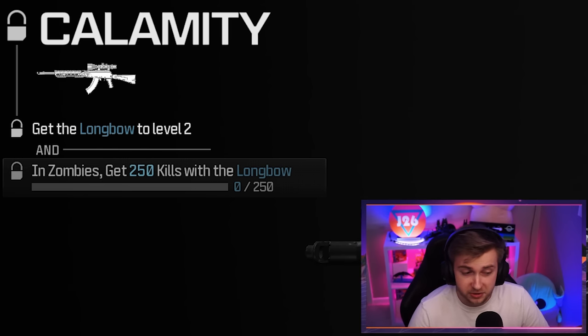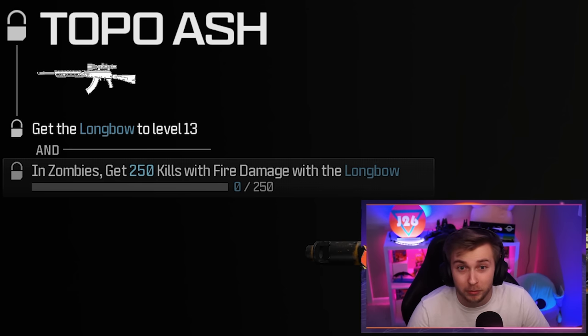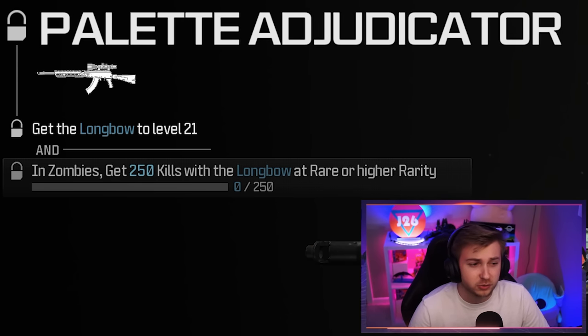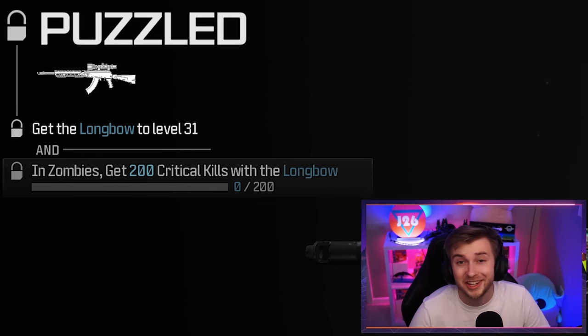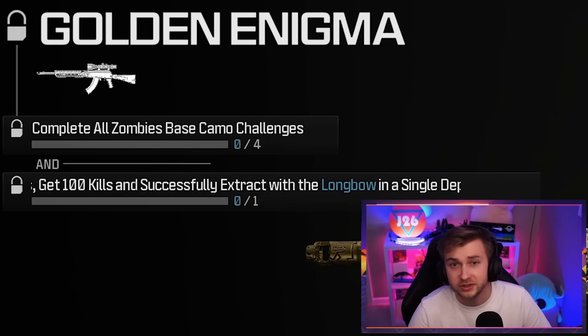To start, we need to get 250 kills with it, so that's not terrible. Then we need 250 kills with fire damage, so we need to find napalm burst ammo mod. Then we need 250 kills with this being rare or higher rarity, so we need to find an aether tool for both of these guns. Then we need to get 200 critical kills with each sniper. And when that's all done, we need to get 100 kills in exfil.